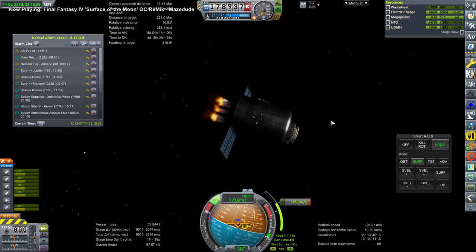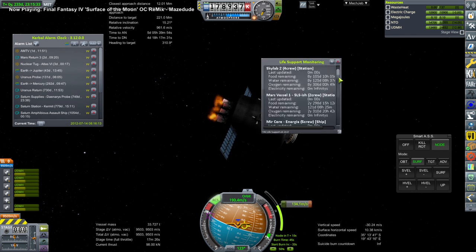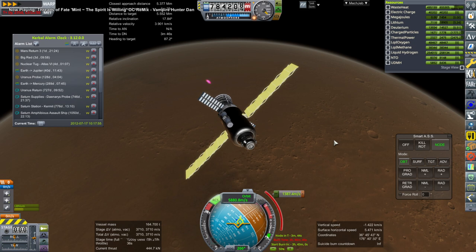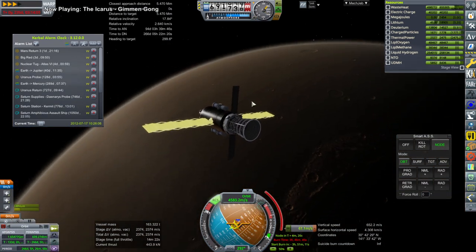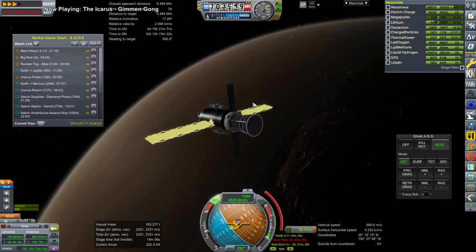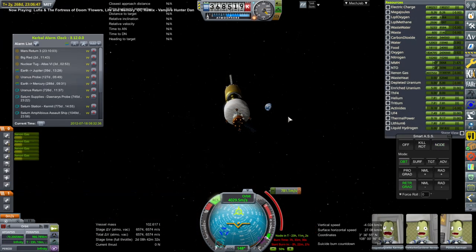It is replete with delta-V, partly because I under-did the payload for it — the payload is just various fuels. Here we have the original tug that I started off with in this video, and it is continuing to make maneuvers as I check our life support situation, which is very important and the reason why all this is coming in. This is vessel number two, the one I launched first, and it doesn't have a whole lot of delta-V, which is why I launched the other one.